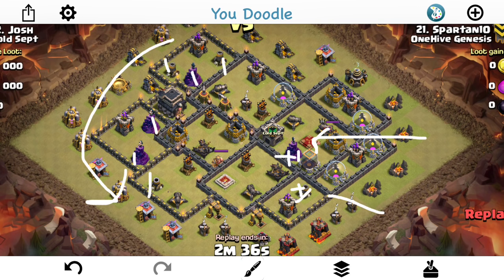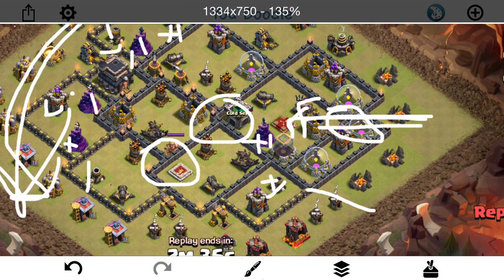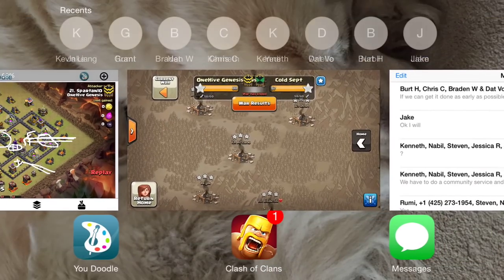So this is a great base to do it on. It starts with the Queen Walk to send her down this way, getting all this splash damage taken out. Then he comes in with the witches, just drops a jump, lets the witches come in, and then has a few jumps just to let them move all around the base. He might drop one down here just to let the witches up top connect with the main group. He also drops a few hogs on the mortar to get it taken out, and obviously this wizard tower will go down real quick to all the troops he's sending in.